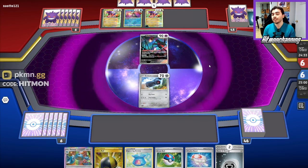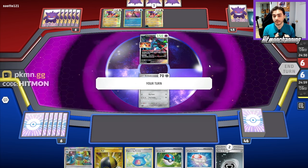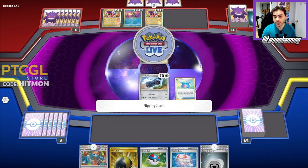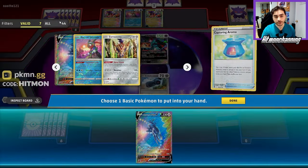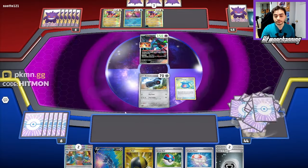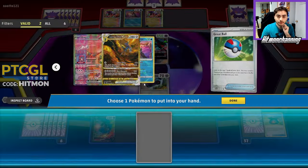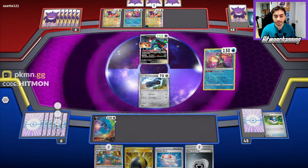They'll need to use a Roaring Moon able to do 160 damage because of Zamazenta's ability. Another Matang is fine. Start with the Capturing Aroma — it's going to be Tails, which is amazing. We'll want to get the Dialga first and foremost. Put the Dialga down and the Great Ball gives us more options. I'm thinking Radiant Greninja is the best because it will let us get a little bit more cards into play here.